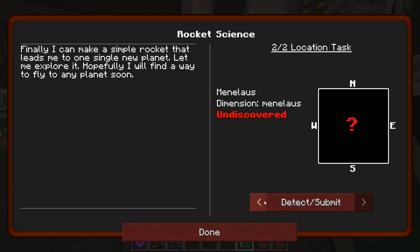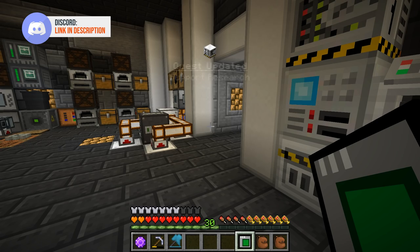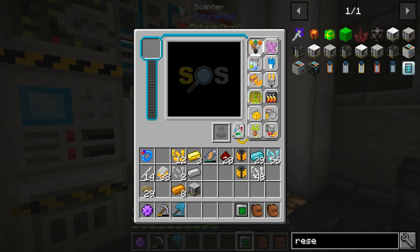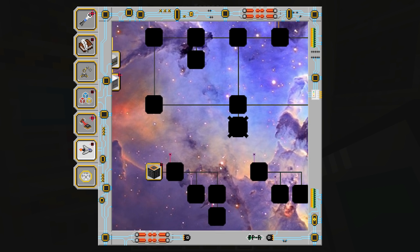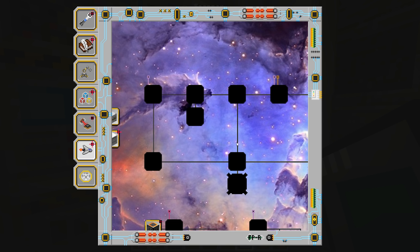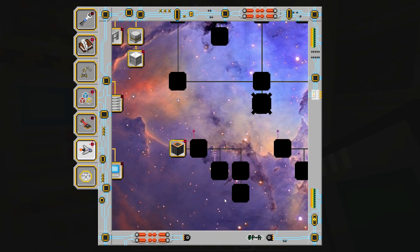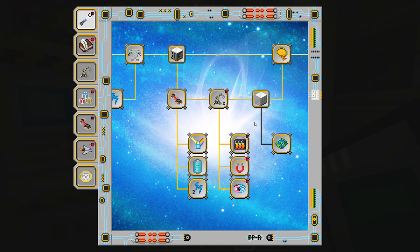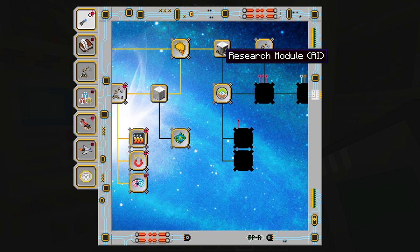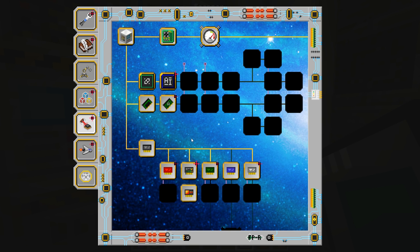We finally have gotten this thing. It opens up, so we have rocket science. A telescope from FuturePack is something it's going to have us make. Finally I can make a simple rocket that leads me to one single new planet — let me explore it, hopefully I can find a way to fly to any planet soon. So the Menulus dimension is a new one. The telescope is referring to us getting into rocketry — space travel — and it looks like you're gonna have to do a lot more research before we can even get started with that.